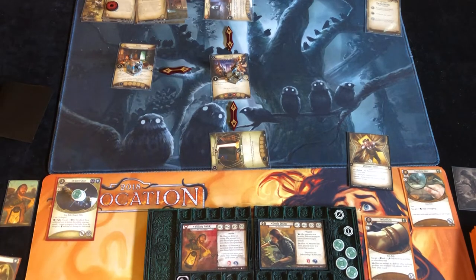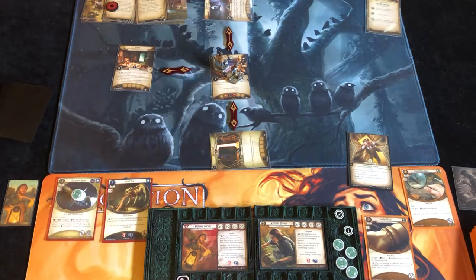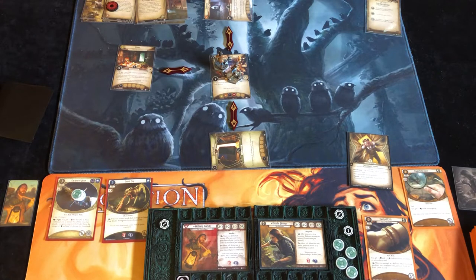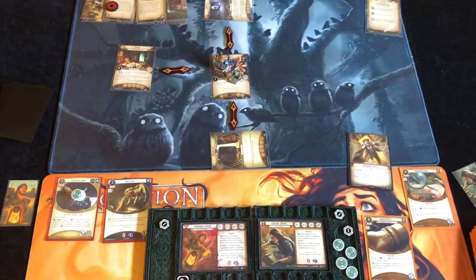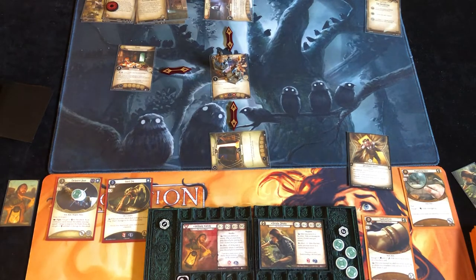We'll use Yorick's ability to put Guard Dog into play and move into the guest hall. We get Steadfast in upkeep and a resource. Ursula gets Unearth the Ancients during upkeep. Interesting that it came up anyway — I had shuffled.